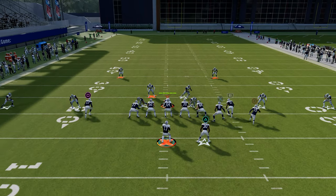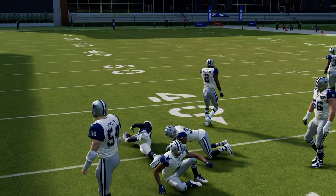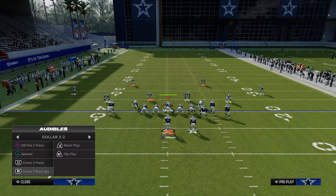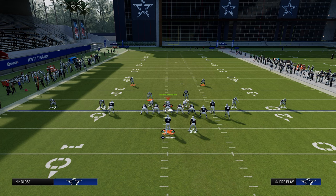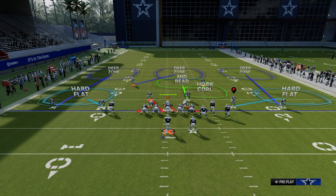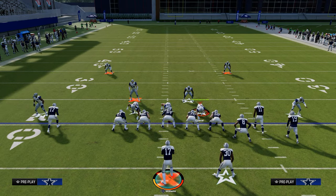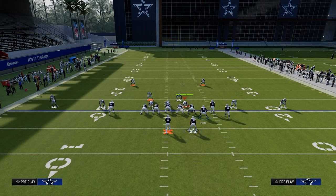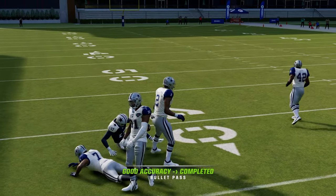Our first read is always going to be the left side — we're going to look to throw the streak quick. Against most defenses you'll actually be able to do this. One of the more popular blitzes right now is the free safety zone blitz three, and a lot of people are running that defense. You can double-team the nose tackle to make that blitz less effective. If that safety on the left side drops into a deep third, there's a massive void where we can throw right at the seam quick and attack the defense.